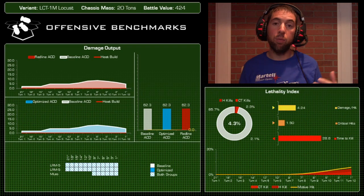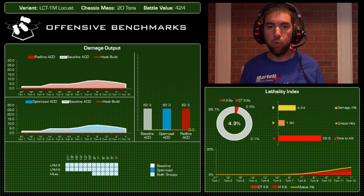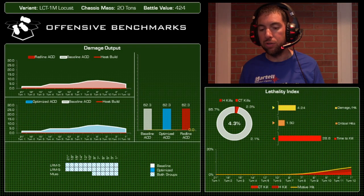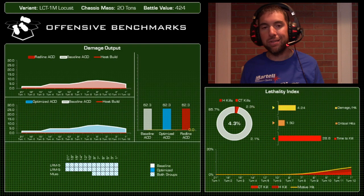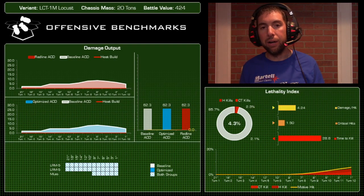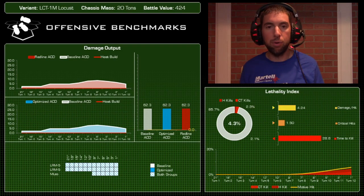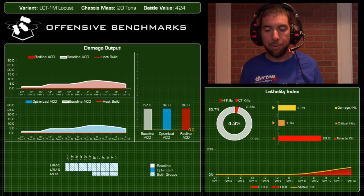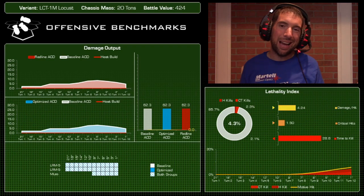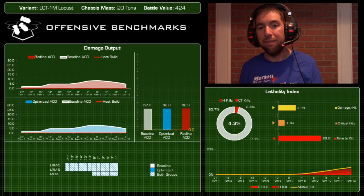What's great about this mech is its ability to deliver substantial damage for a 20-ton mech — two LRM5 salvos at basically 21 inches as soon as combat begins. The baseline optimized damage is 62.3, a little more than the Assassin. In terms of the lethality index, it killed the Javelin 4.3% of the time — not a stone cold killer. Damage per hit was 4.24, and it generated 1.5 critical hits per game on average.